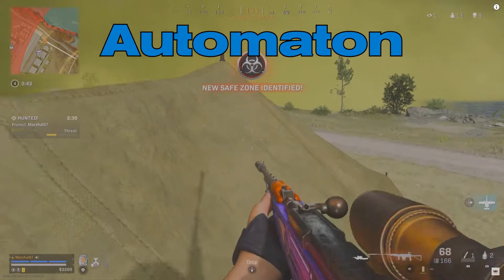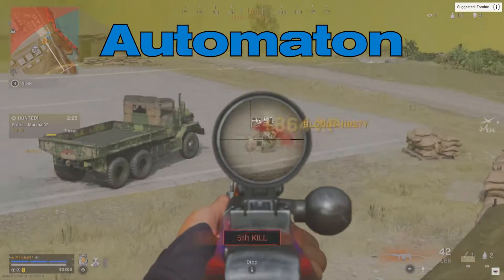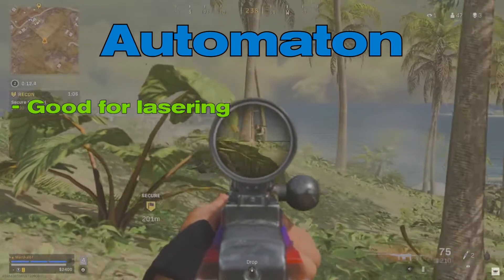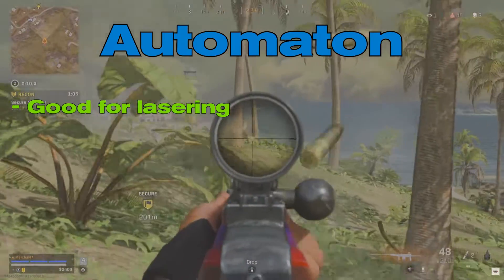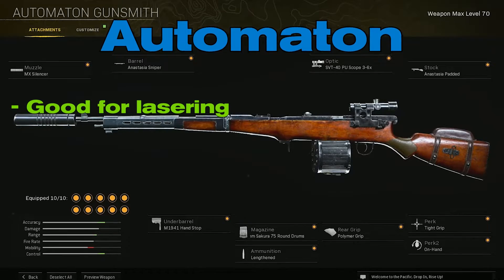Automaton. The Automaton is also an excellent pick for an assault rifle in Warzone. It excels at lasering your opponents like a beam, and while it does require some tweaking with the attachments, when you build an excellent loadout for it, the Automaton can prove better than many other guns in the game.